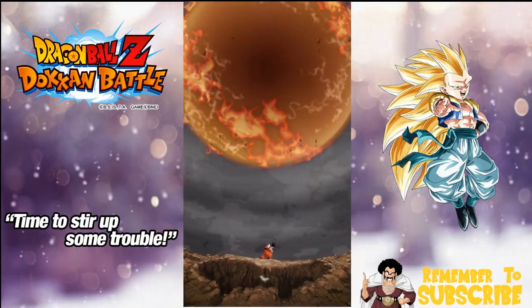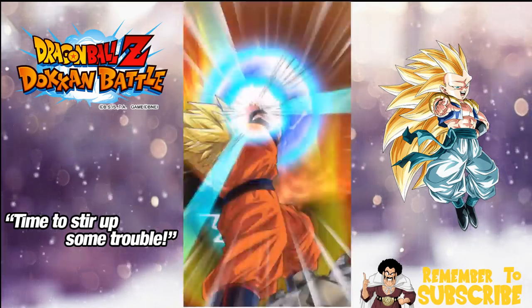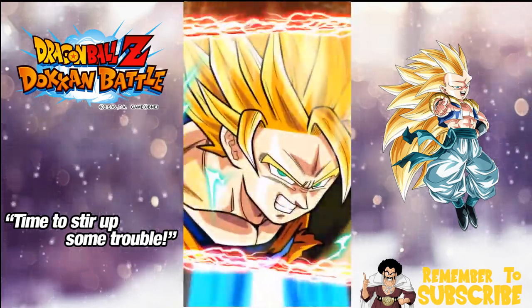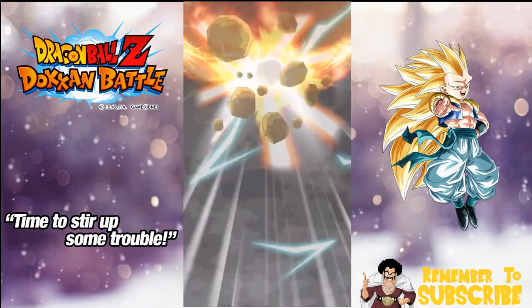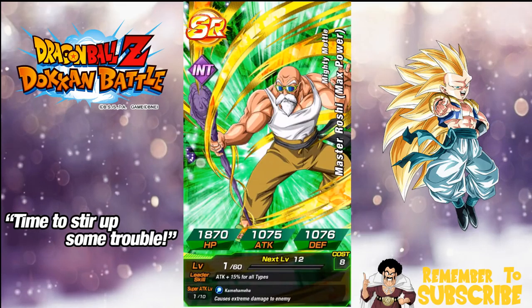I just hope I can get one of the main star attractions — the Physical Gotenks or the Super Saiyan 3 Agility Goku. I can't be too angry since I got an SSR every multi-summon, but there were no pods this time. This is probably not going to have anything good.